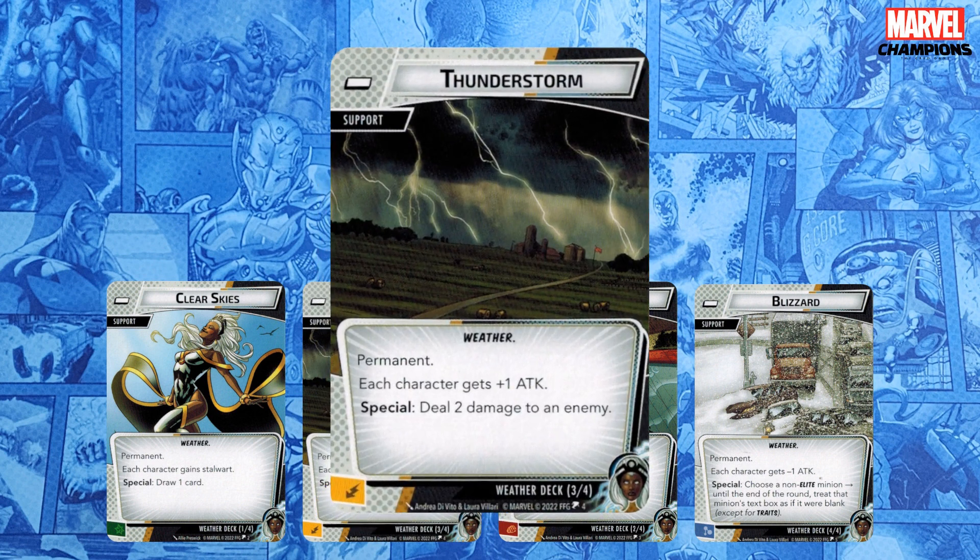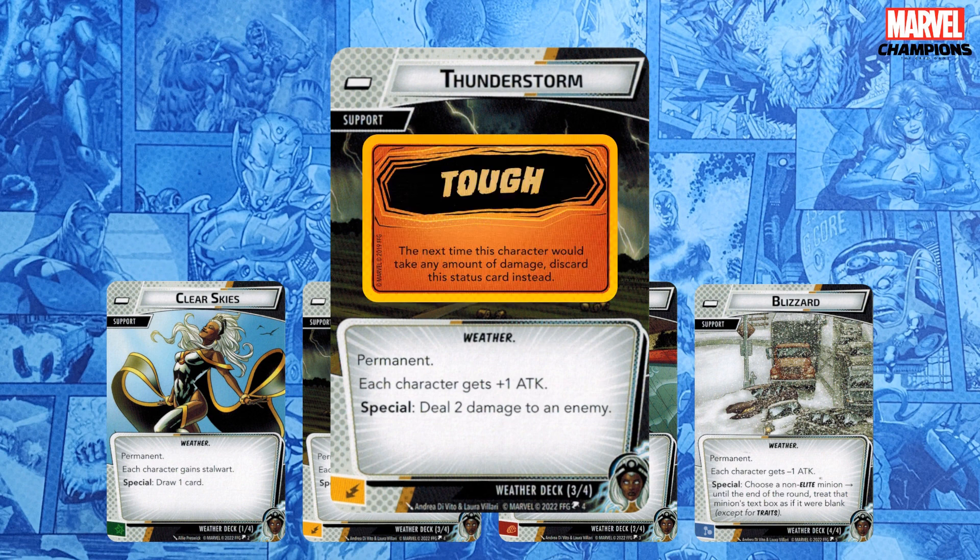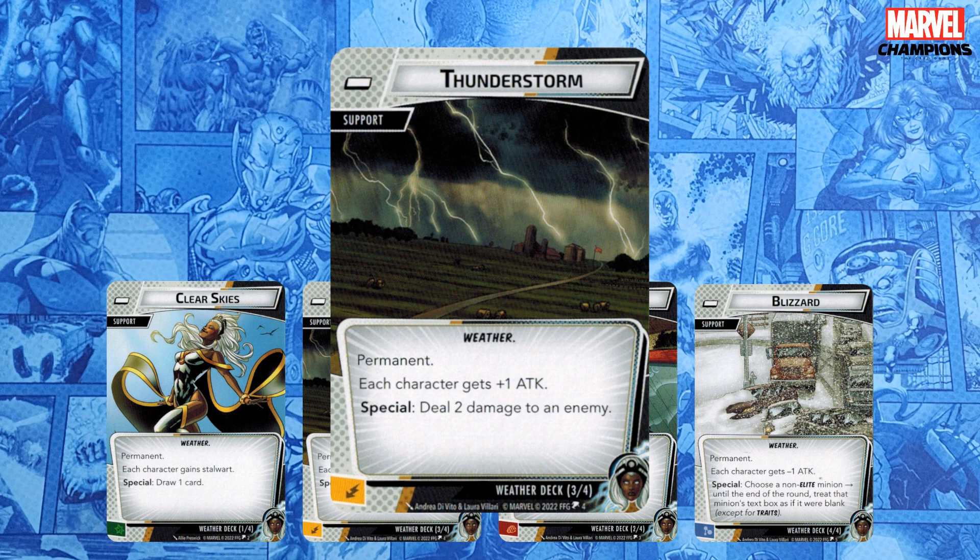Thunderstorm gives all characters plus one attack, so it's great during the hero phase, but not during the villain phase. That said, if there are no minions out, I'll usually stay in Thunderstorm — I don't mind taking one additional damage since I like flipping down. Thunderstorm's special is deal two damage to an enemy. This is great to ping off a tough status, defeat a low-health minion, push a villain to its next stage, or even just finish off the villain.